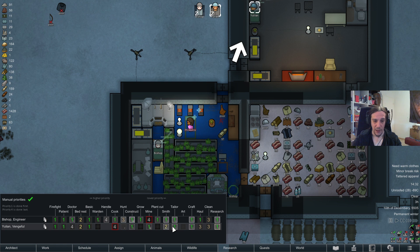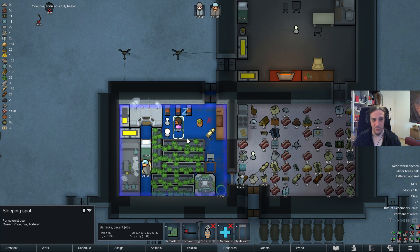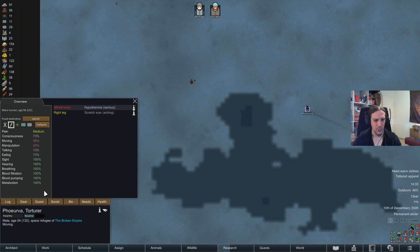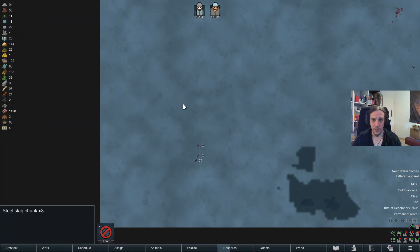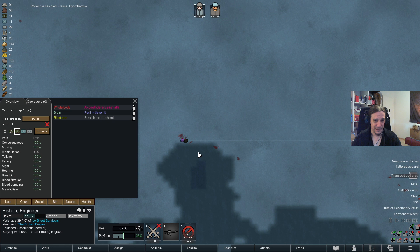The worst part is Julian is now not really eligible anymore to be my top-notch crafter, because with the missing arm his manipulation skill is just too slow — I don't want him on this job prioritized anymore. Is she actually able to leave the map without breaking down? I highly doubt it. Why is she moving at only 35%?